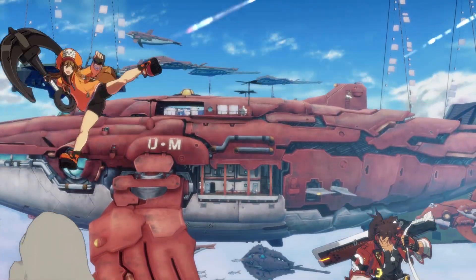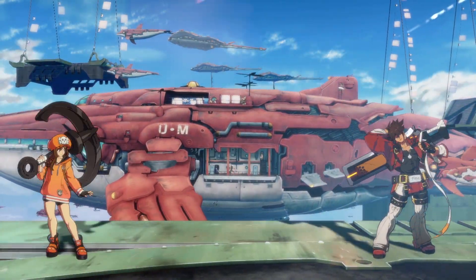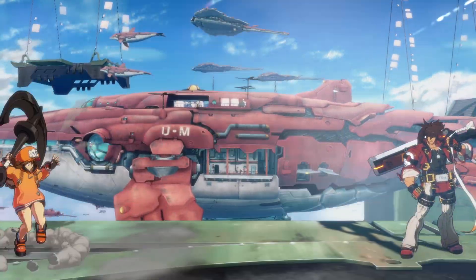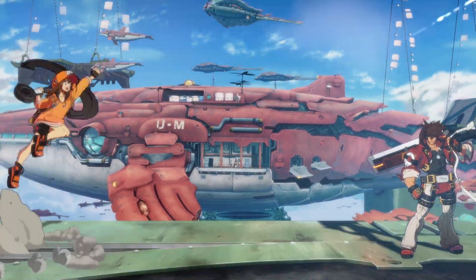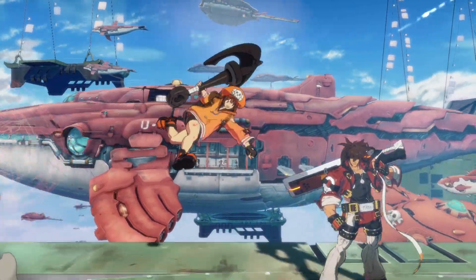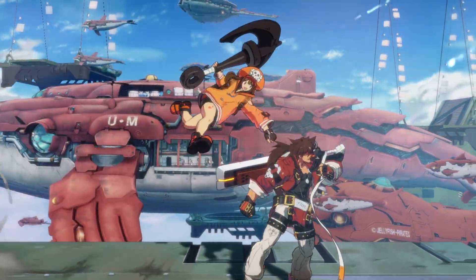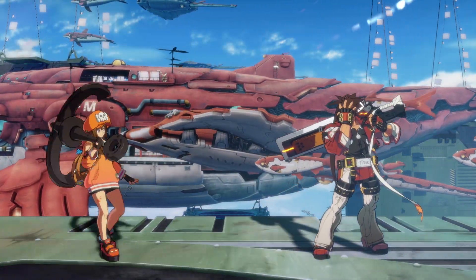May's jump K is largely the same — still very good, great for stopping people on their way up from a jump where you just clip them. What I really like about her now is her new jump P. This is new to me; I don't know if she had something similar in Xrd. This jump P actually hits downward, which is super exciting — it looks like I actually get to use an air dash. I like it a lot.